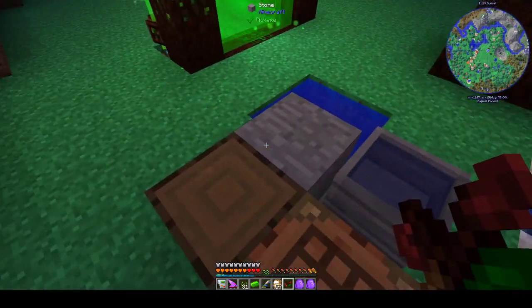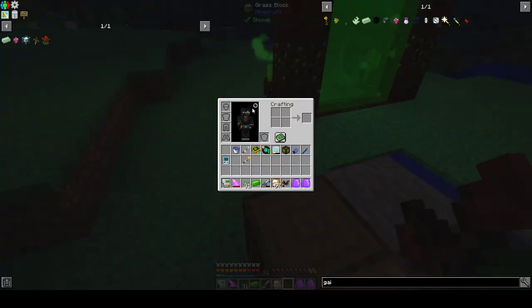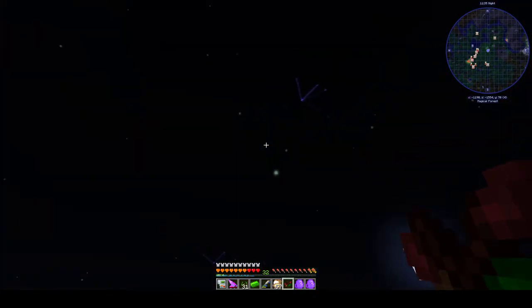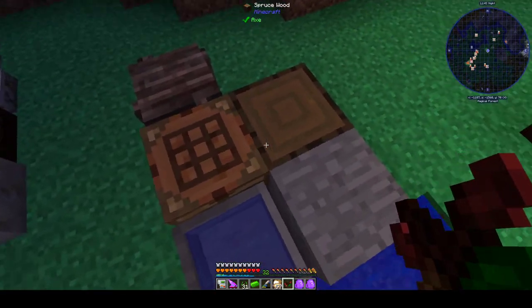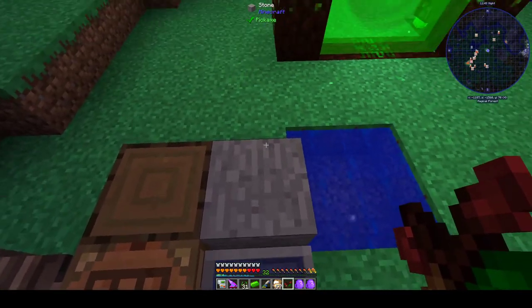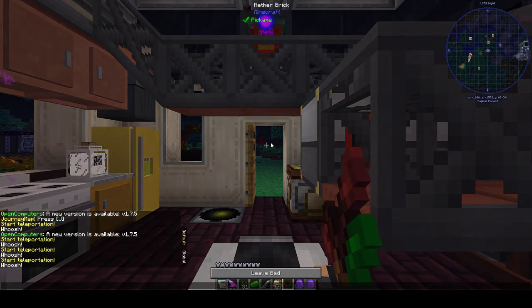I wanted to point out that we did not have to start this this late — we could have started a lot earlier. The items we've gotten, the Sojourner Sash and the Pyro Class Pendant, are really nice quality of life items early in the game. The Monk mod kind of makes those two items sort of obsolete, but both of them can be upgraded, which we're going to look into doing probably this episode.